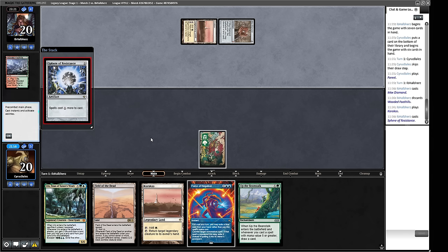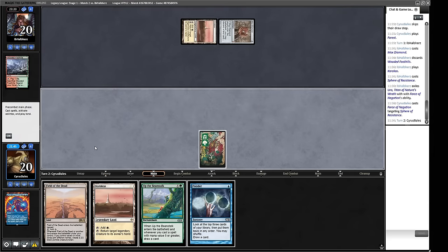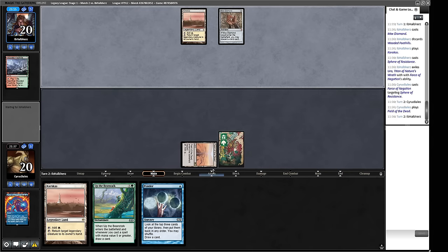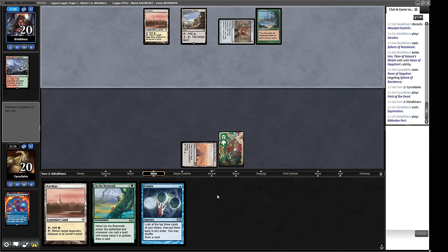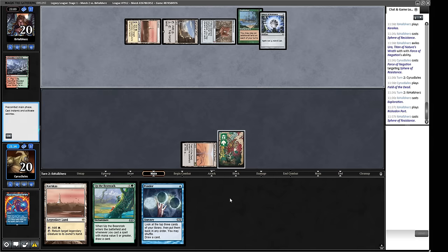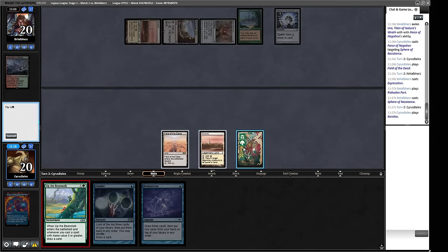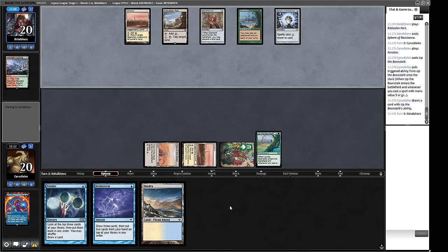I think we are going to hit the Sphere — that's a relatively big cost. Let's get this Beanstalk down. Oh no, I clicked the wrong land — I meant to tap the Karakas! That's an absolute spew. It gets Wastelanded and they play another Sphere, which is real sad. They've got Exploration going, a Rishadan Port and a Sphere. That doesn't bother us too much though. We're just going to play the Beanstalk — very glad we countered the first Sphere. We're still lacking blue mana but we found it now.